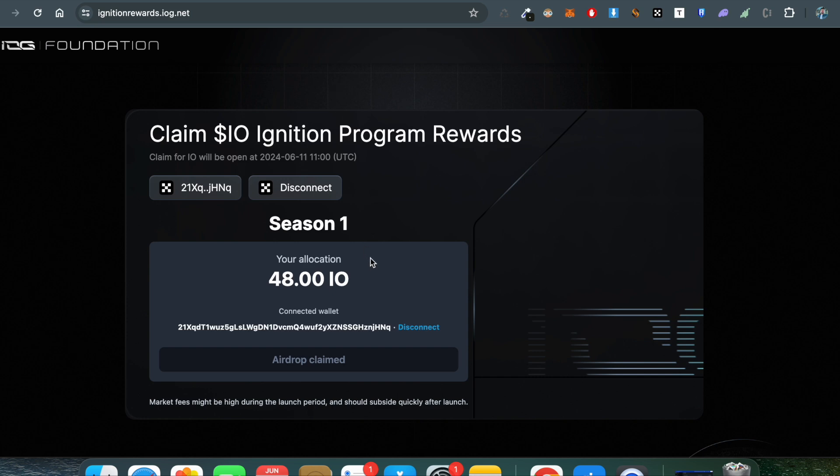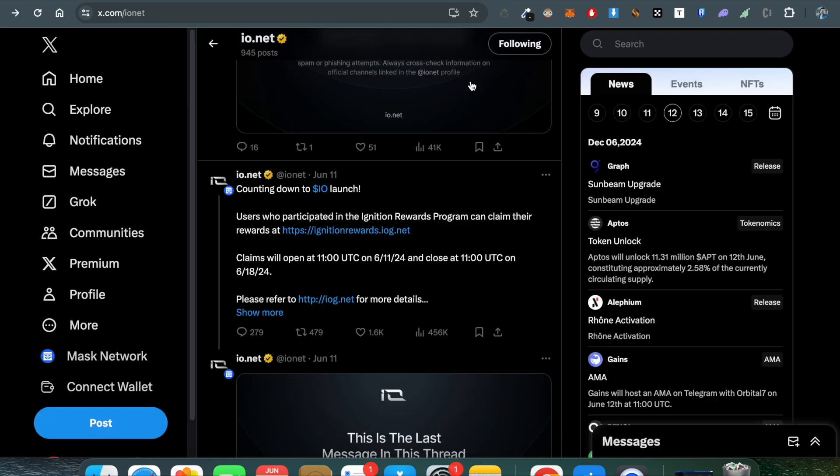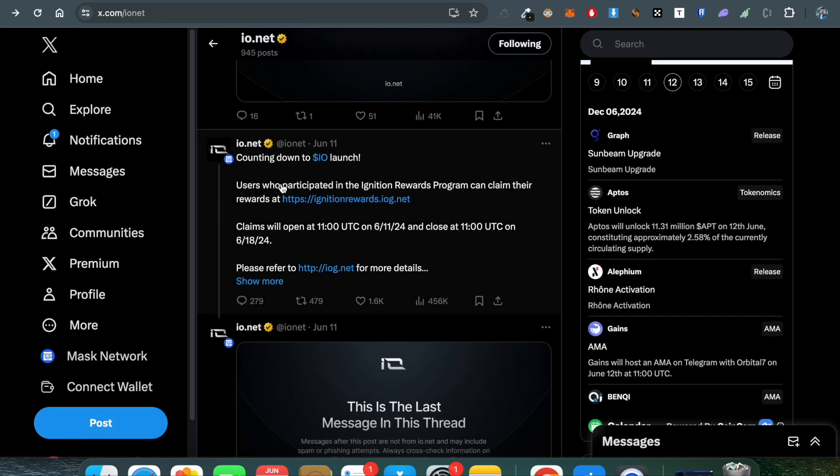You can claim your points and also sell to the market if you want. For new and old people alike, they are running Season 3 of the io.net airdrop, giving out around 5 million IO tokens. In total they are allocating 7.5 million IO tokens, out of which 5 million are going to IO workers.